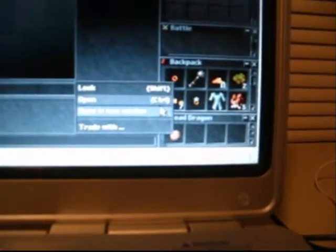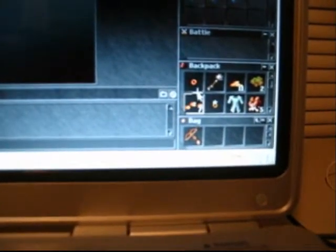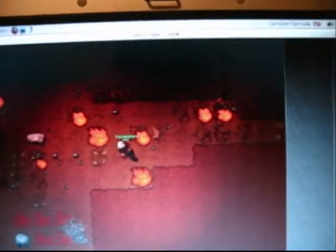Let's see what it dropped in the little bag of mystery — what the dragon dropped. Oh ladies and gentlemen, it dropped a... what is it? A crossbow! A freaking crossbow! Well, GG to that.